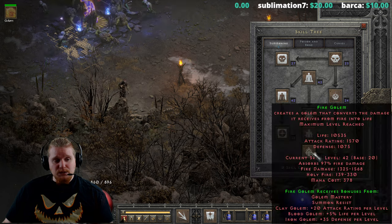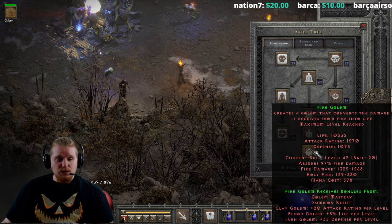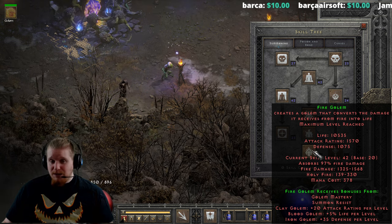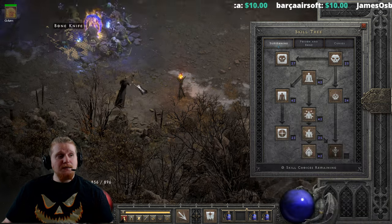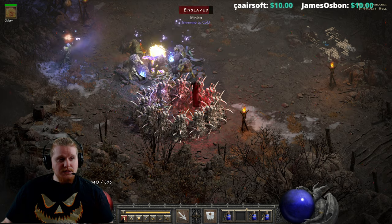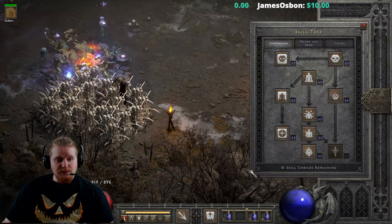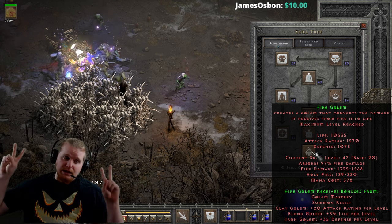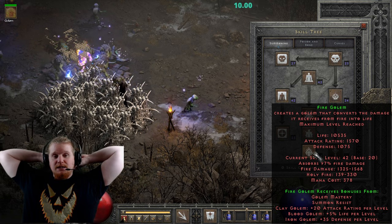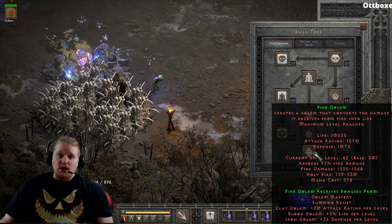It could definitely be doubled or even tripled and still not have the effect that we are looking for. If you doubled it that would be 660, and if you tripled it, that would be 990 — and 990 still might not be enough to actually kill anything. As you can see, he is eventually killing things, and this is mainly due to his physical damage — his main attack of 1,325 to 1,568 — combined with the Lower Resistance, which does give him enough to slowly kill a target.